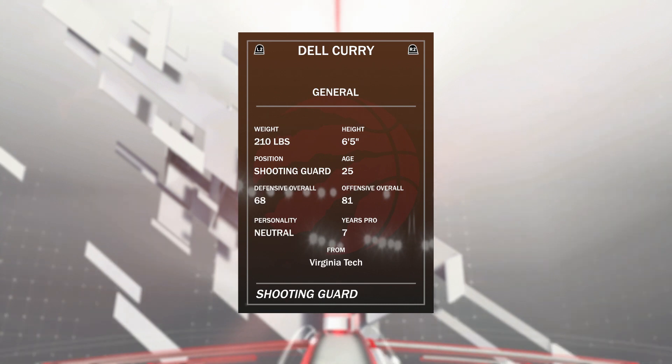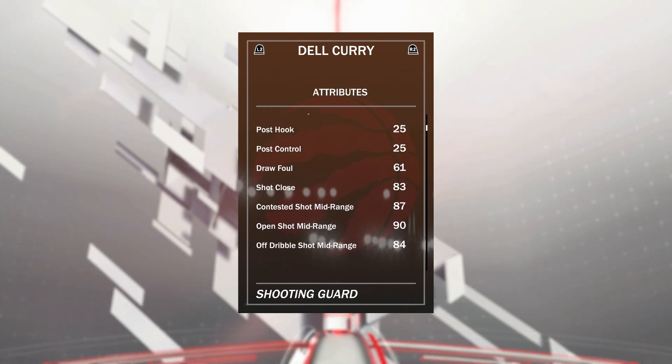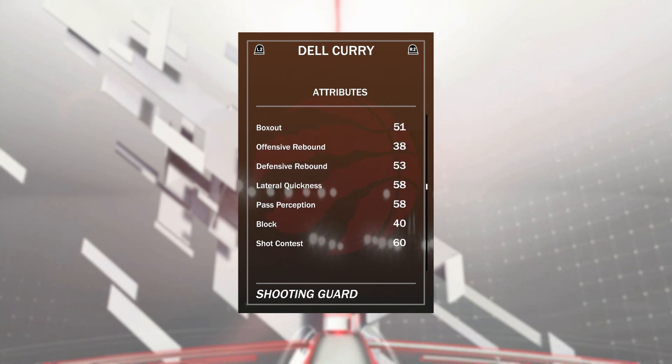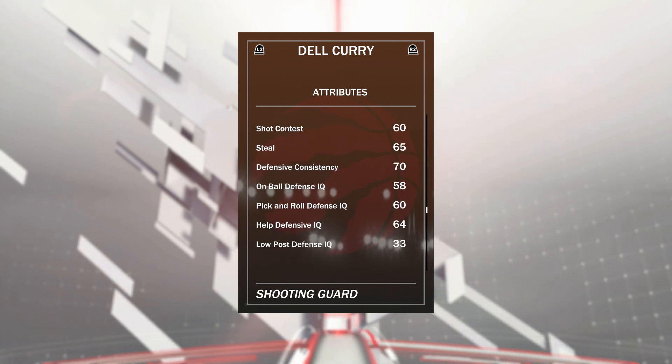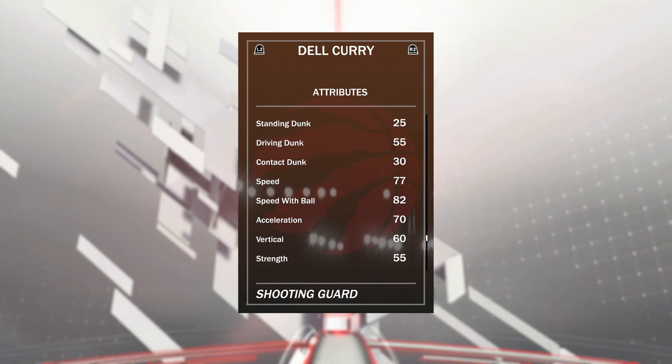We've got Dell Curry, who's 6'5", so he's taller than both his sons. Because of that, we're playing him at small forward. He's an 81 offensive overall, not great defensively. His open shot mid is 90, open shot 3 is 87. He's not the best — quite slow, lateral quicks of 58. He's got 77 speed, 82 speed with ball though, which is quite good. I don't remember Dell ever being this fast in 2K.